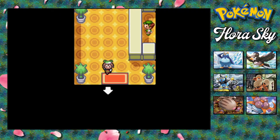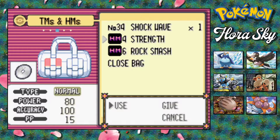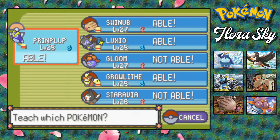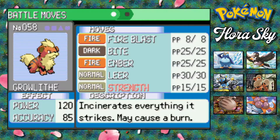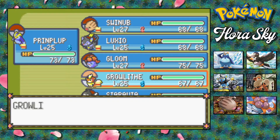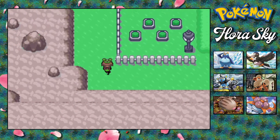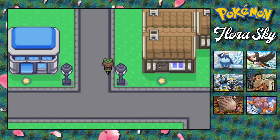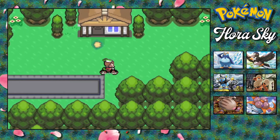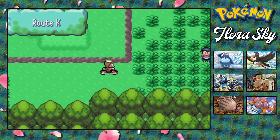We couldn't continue on before because we needed Strength, and you'll see why in just a minute. I'm gonna teach Strength to someone. Obviously it'll be good to have on a Pokemon. I think I'm gonna teach it to Growlithe because we have Flash on Luxio. It'll just be a good strong move to have on Growlithe, just to keep around. We are gonna need Rock Smash as well, but we'll get that when we get to the next town.